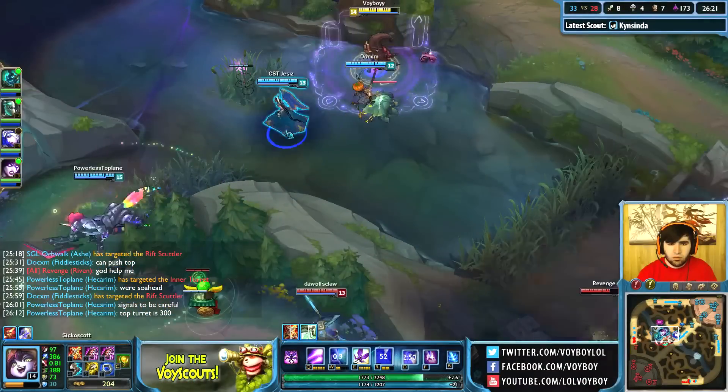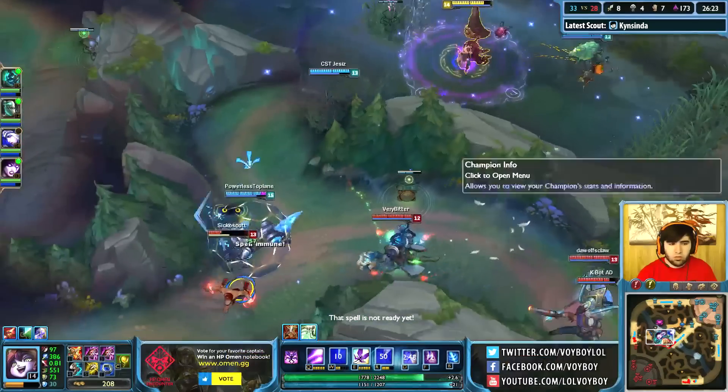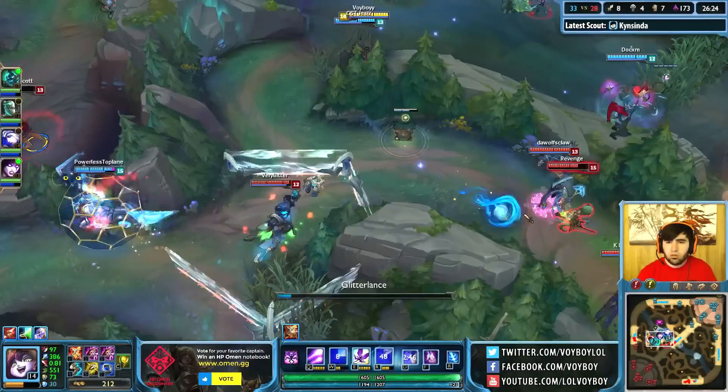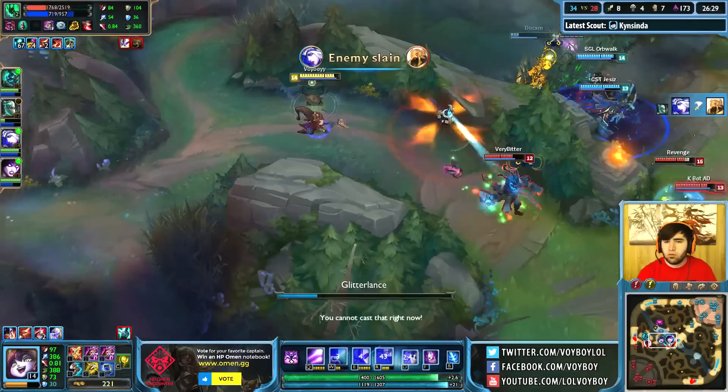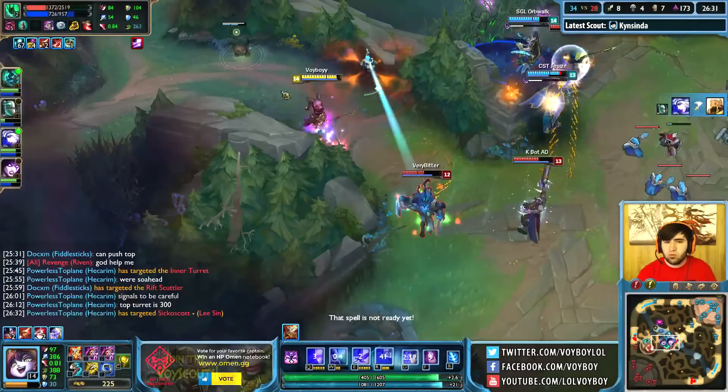So who can use this Double Morellonomicon strategy? Lulu and LeBlanc are the two I've seen the most, but it should also be pretty solid on Syndra, Azir, and Karma, just to name a few.